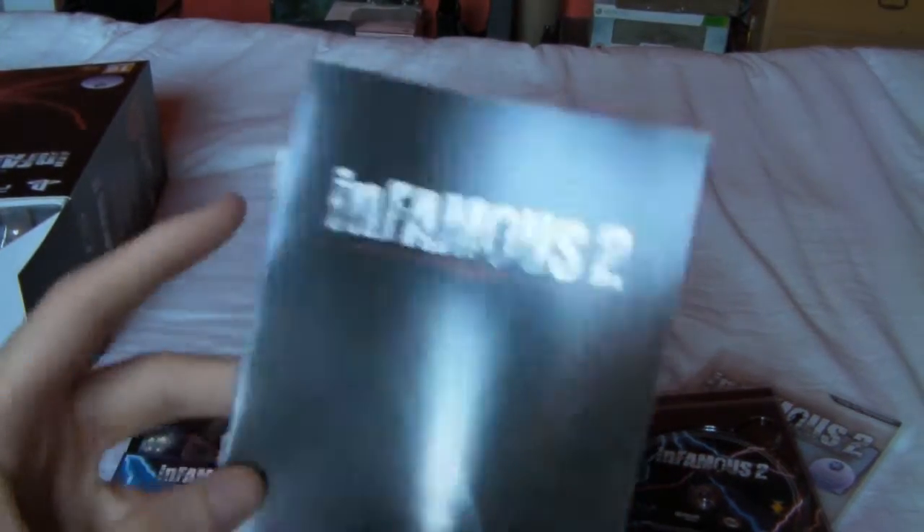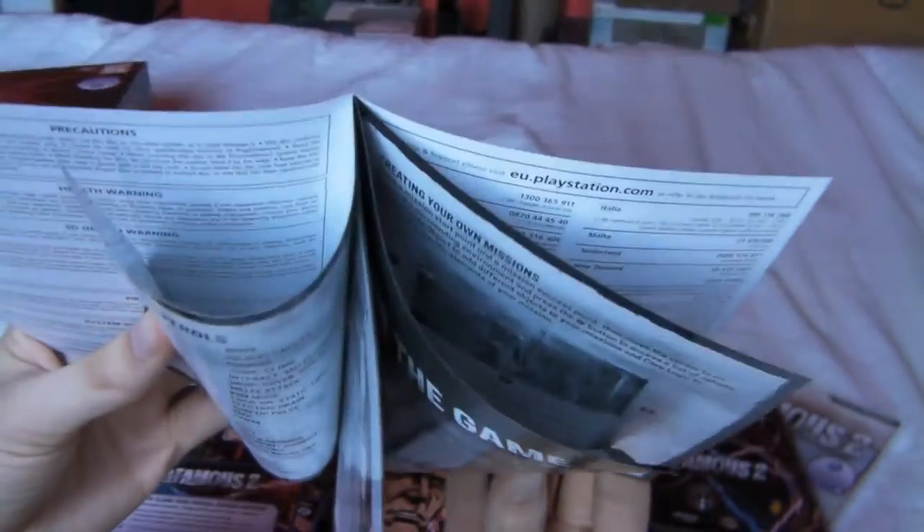Inside we have some comic book style artwork, which is how the cut scenes are played if you've ever played Infamous. You've got the instruction booklet — pretty short, only about six pages. And you have a code card.